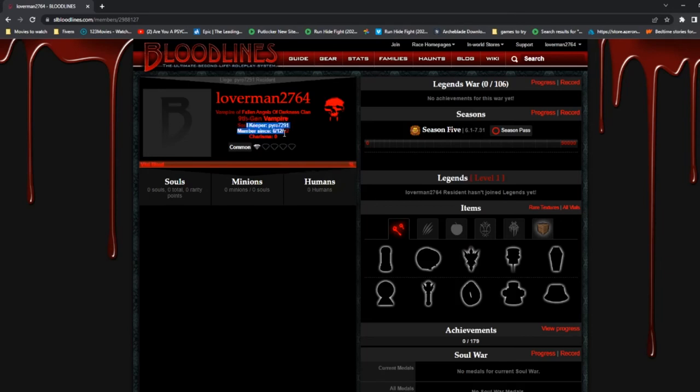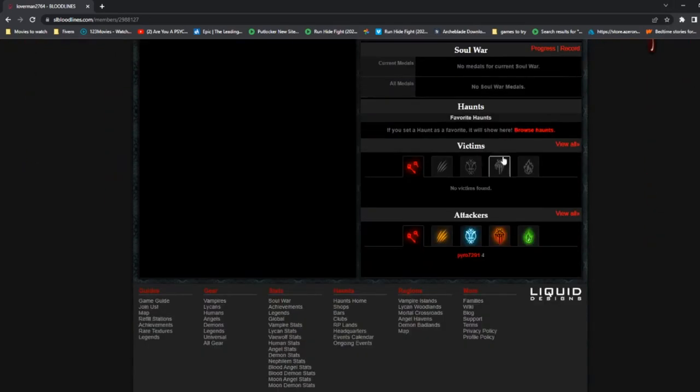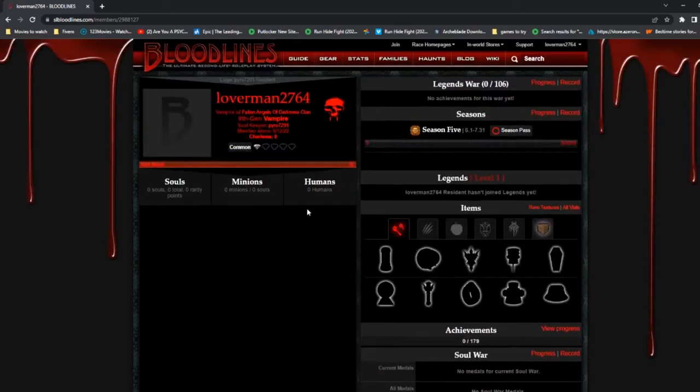I'm a ninth generation vampire. My soul keeper is Pyro and I've been a member since June 12, 2022. I am a vampire of the Fallen Angels of Darkness clan. That is how you join Bloodlines — and it works the same way for the lycan side or pretty much any bloodline character you want to play as.